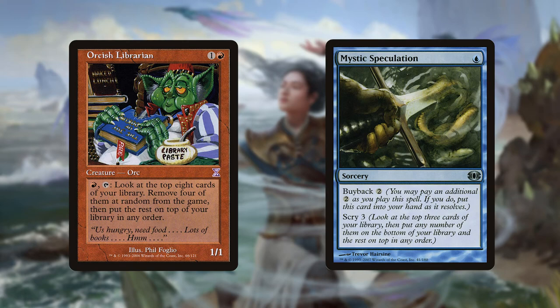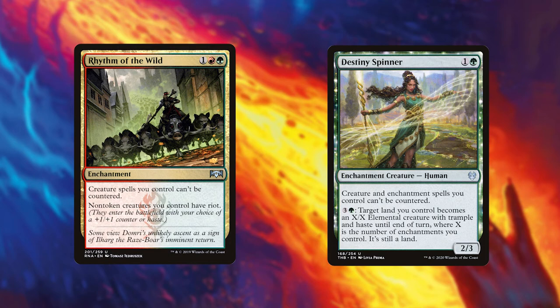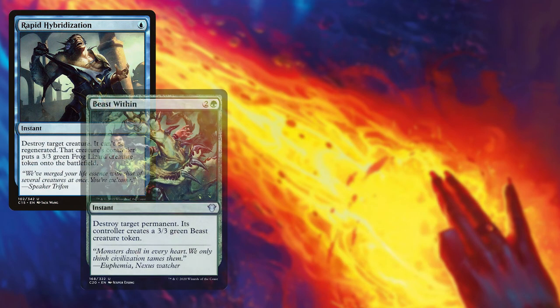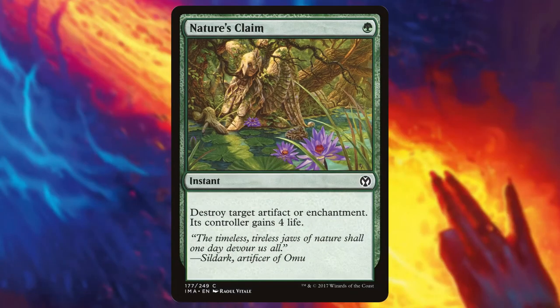Now let's move on to our final category: protection and interaction. Although this deck accumulates a ton of value, it's still a bit glass-cannony as we mainly rely on combat damage to finish games, which can be disrupted by opponents. Rhythm of the Wild and Destiny Spinner ensure that the creatures we cast make it to the battlefield, with Rhythm of the Wild also being a haste enabler to help close off games. Our removal package includes Rapid Hybridization, Beast Within, Ram Through, Curse of the Swine, and Chaos Warp — these will help us get rid of any creatures or permanents that pose a major threat. Nature's Claim is one of my favorite removal spells, costing only one green to remove either an artifact or enchantment — a true overperformer.